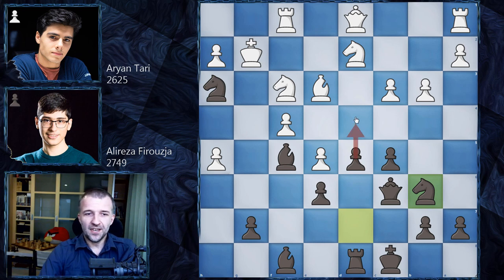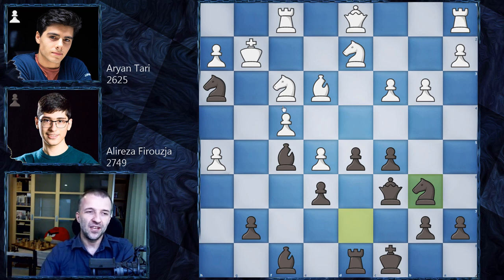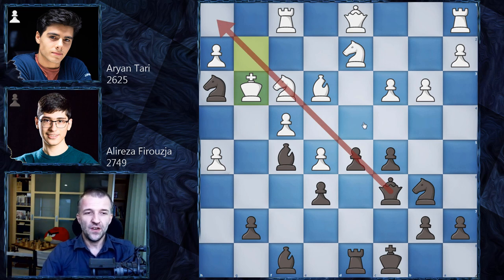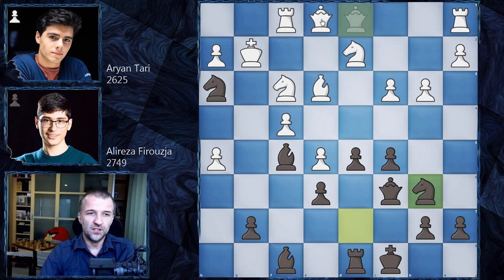Nf3, so any discoveries are not possible. Here Alireza Firuzja simply castles queenside — safety first. We have Nd2, developing one of the last pieces, and now Nb6 as planned. We know already the plan of Alireza — he's going to play d4. The engine recommends the only move giving advantage to white is Kg3, getting out of this pin — the only square available because the knight controls all other squares and these squares are on the diagonal with the queen. So Kg3 was the idea.